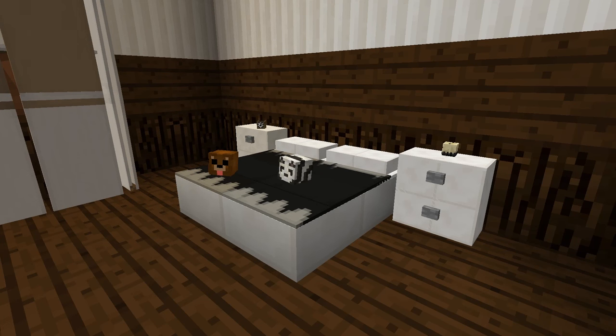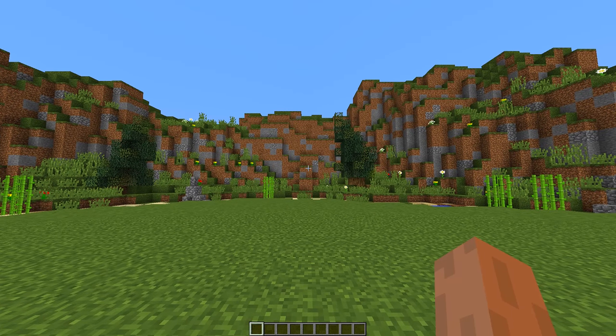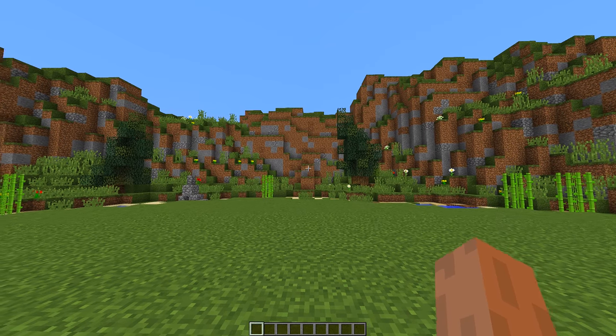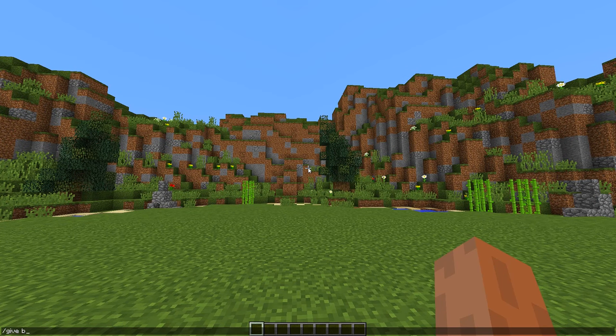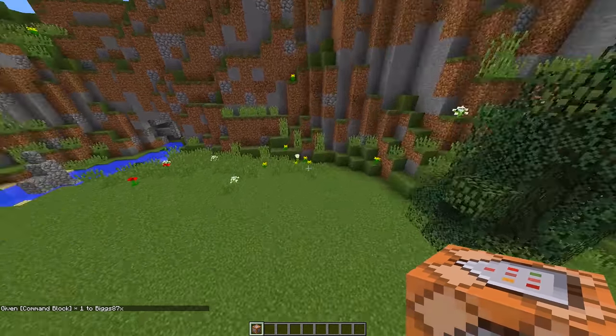Welcome back to another one command block creation. Today I'm going to show you how you can get realistic Minecraft bedroom furniture in your Minecraft world. If you want to get this, the first thing we need to do is give ourselves a command block. The command is: slash give, then your Minecraft name, then 'command_block' — press Tab, press Enter — and that will give you a command block.